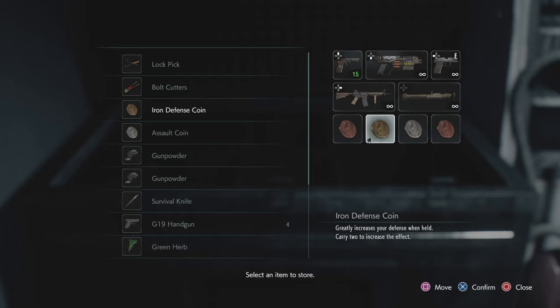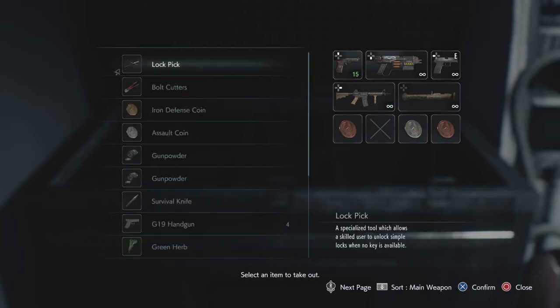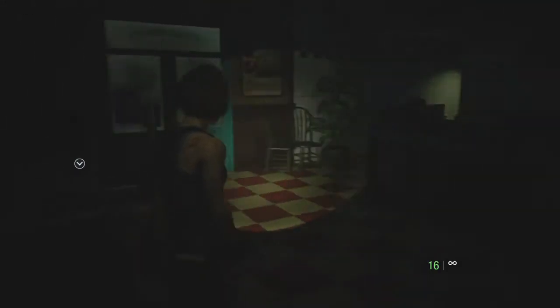I'll put the defense coins back — it's pretty self-explanatory what they do. They make you take less damage when you get hit or bitten and they work extremely well. If something was going to put you in danger with one shot, it will probably only put you in the caution range instead. Having one is great, but having both in your inventory at the same time doubles the effect, which makes a tremendous difference. And again, they must be in your inventory to do anything.